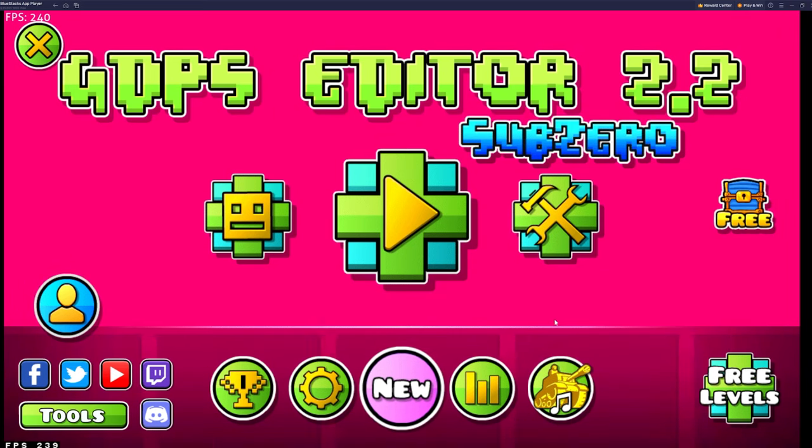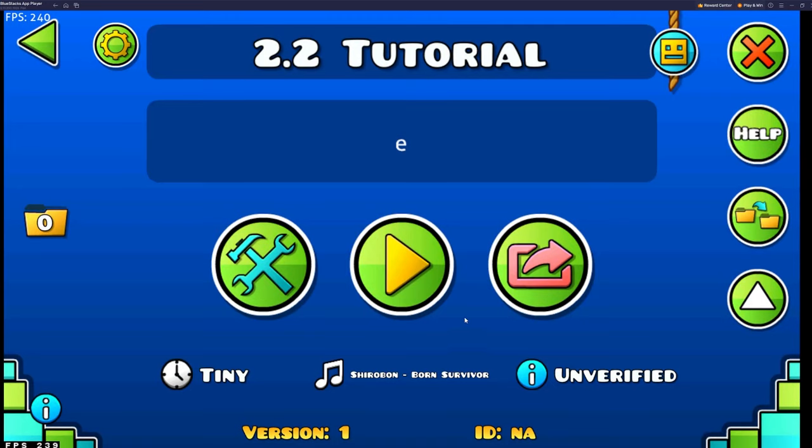All right, you wanted it — come and get it. Today we're on the 2.2 GDPS. Surprising, I know, but duty calls. It's soon, it's coming. Chances are you have no idea how to use the 2.2 editor, well I'm here to save the day.